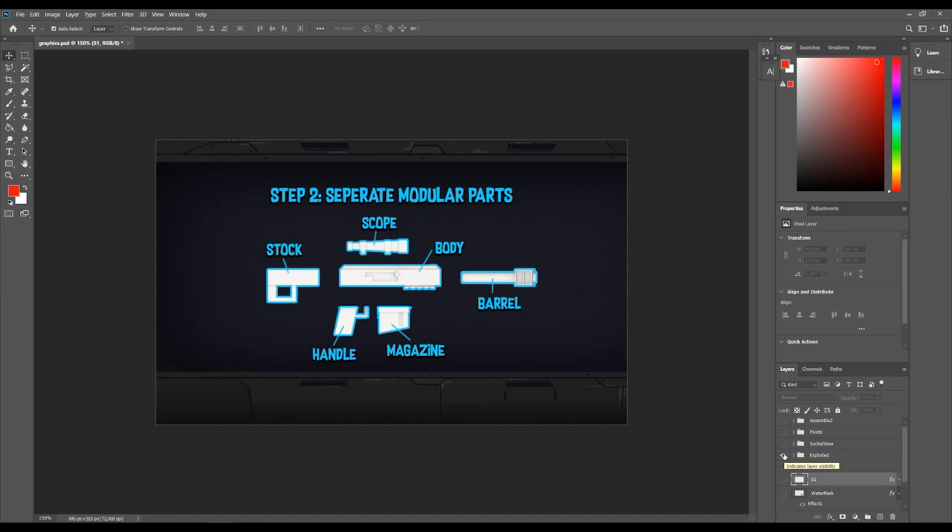That is how the algorithm will work — it will just pick a random part from the list that we have. So let's say we have a list of six barrels, six bodies, six scopes, six stocks, six handles, six magazines, and the system is just going to randomly pick one of each and then try to snap them together. You can generate a lot of unique looking weapons.